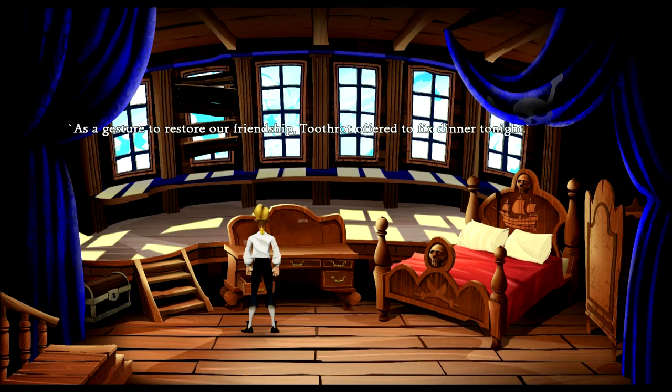Captain's Log, April 2nd: "As a gesture to restore our friendship, Toothrot offered to fix dinner tonight." That's kind of nice. Captain's Log, April 3rd — this is a long Captain's Log. "Don't know how we did it, but we've arrived at Monkey Island!" Both Toothrot and I passed out from the soup he fixed last night. When we awoke, Monkey Island was sitting off the bow. Captain's Log, April 4th: "Toothrot and I filled the rowboat with supplies and are ready to set out to Monkey Island. We are both excited at the prospect of being the first civilized people to learn the secret of Monkey Island." I'm supposed to be the first — not you guys! "We had to turn around and return to the ship. Toothrot forgot to go to the bathroom before we left." We'll set out again tomorrow — and that's the last entry.